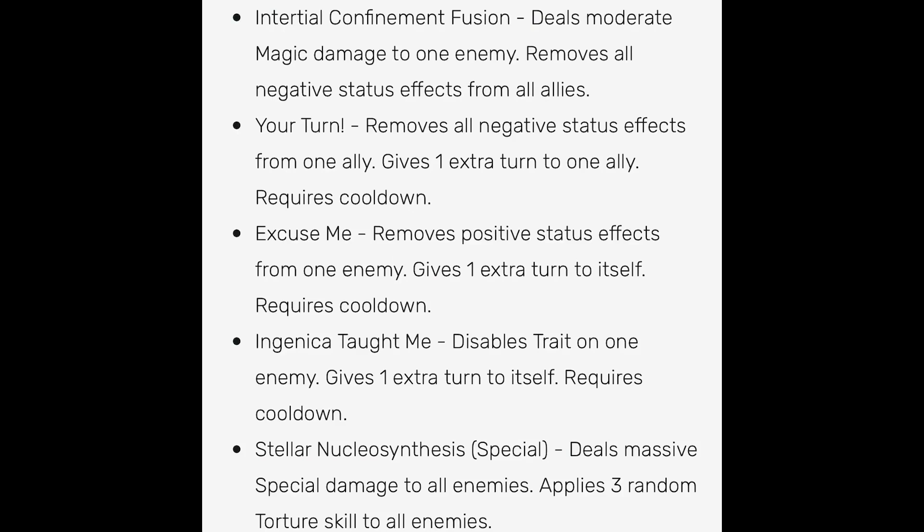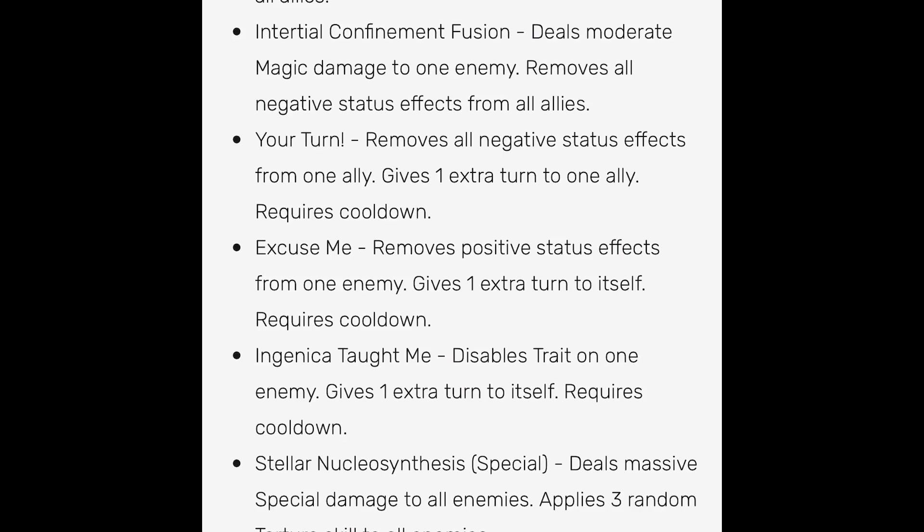Then we have Your Turn, which removes all negative status effects on one ally — no matter how many turns of burn, freeze, nightmares, whatever — and that ally gains an extra turn. You could also use the skill that removes positive status effects from one enemy and gives one extra turn to yourself, for example against monsters with mega taunt like Mephisto, Tundra, or Brutalis. This is basically a move like Demise's Strength From Beyond — you get an extra turn and can do turn transfer as well.